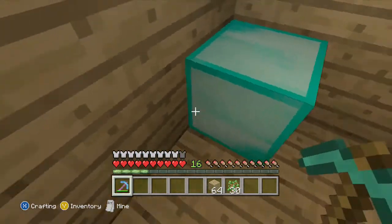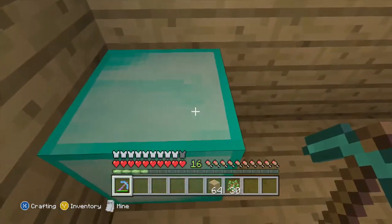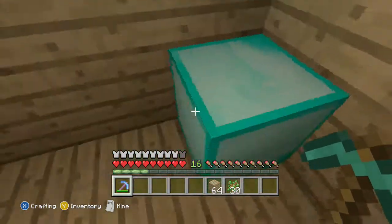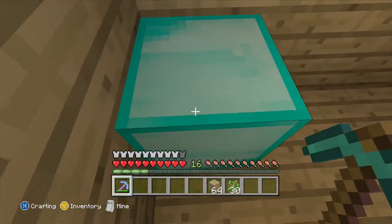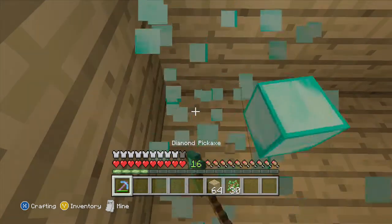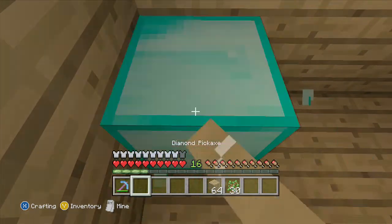You can do this over and over again until you get an infinite amount of diamonds. This works in survival mode, so it's really good if you want to keep it legit and not go to creative mode. Mine it, then switch to the second hotbar and place it back as fast as you can.